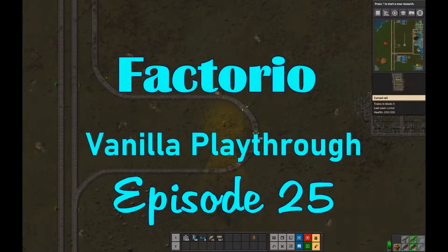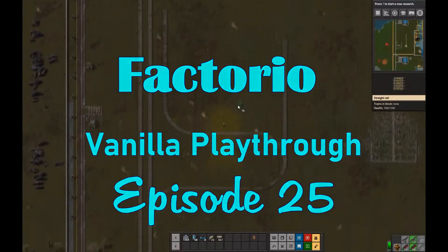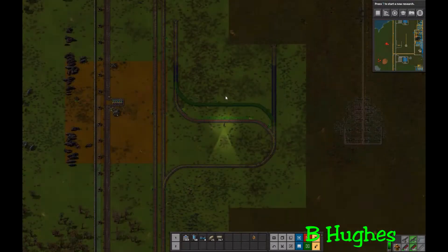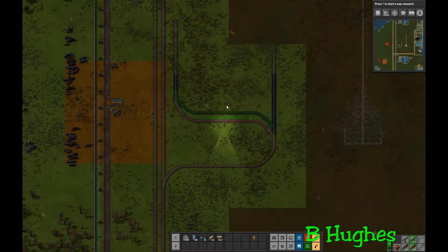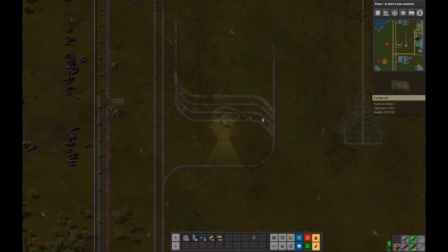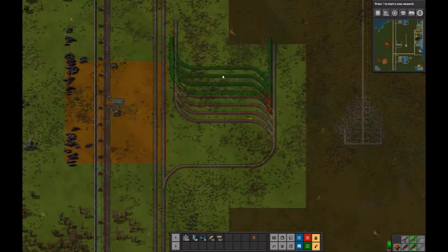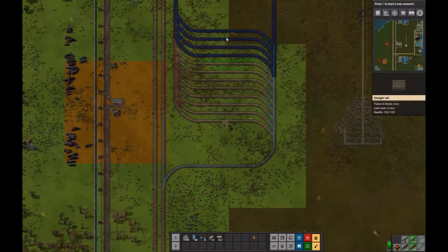Hello, welcome to Factorio episode 25. Today we're going to create another transfer area, and this one will be for plastic, steel, sulfur, coal, stone, and brick.